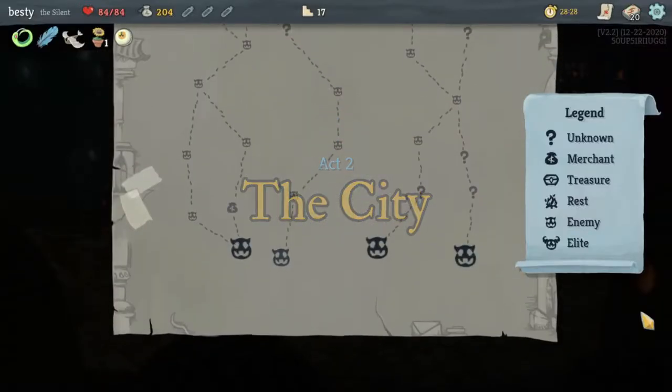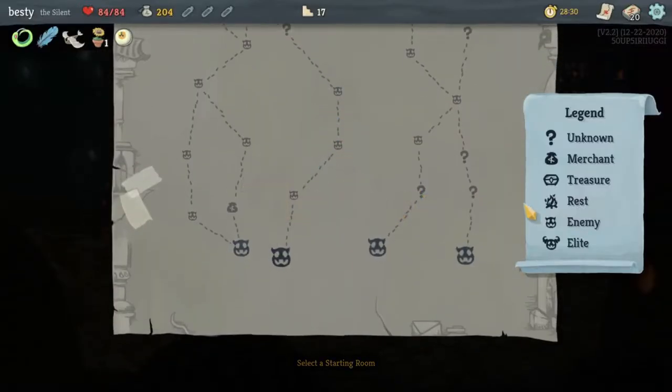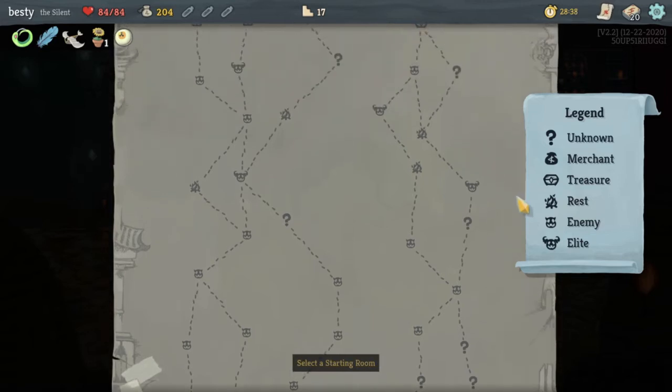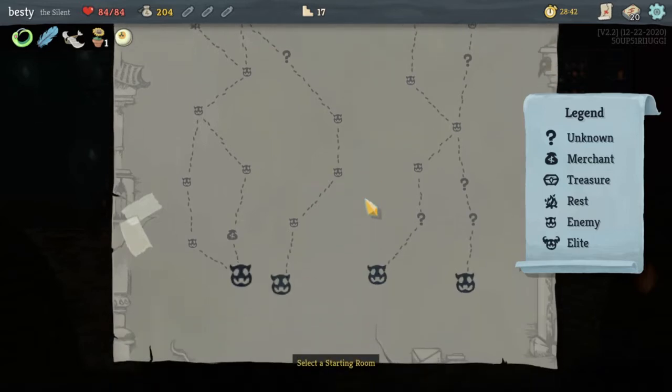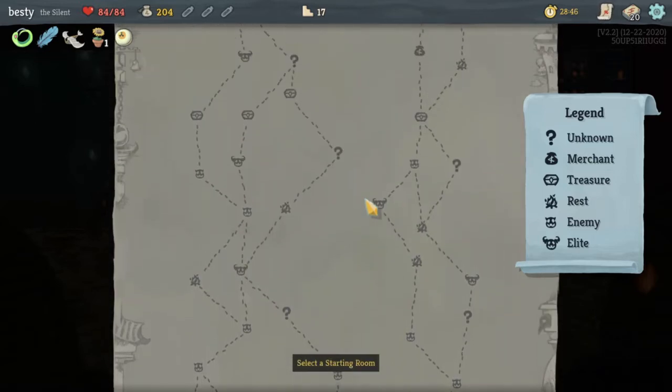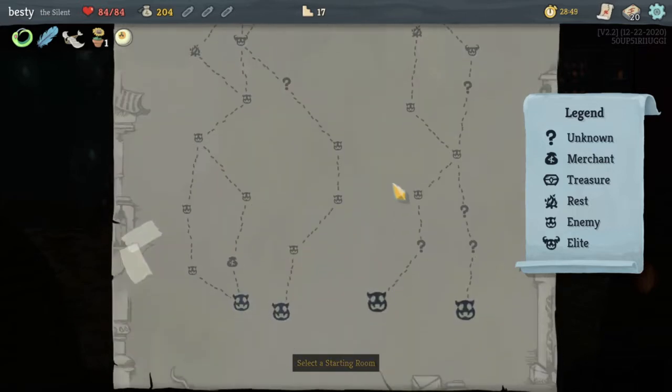We are once again on the next floor with our kind of a shiv deck, but it's kind of not there yet. We got a shop here early — I would like to have a shop early, I love a shop. We got an elite campfire up here though, so that might be where we go. I'm thinking that's where we're gonna go — yep, we're gonna start here and go up this way.